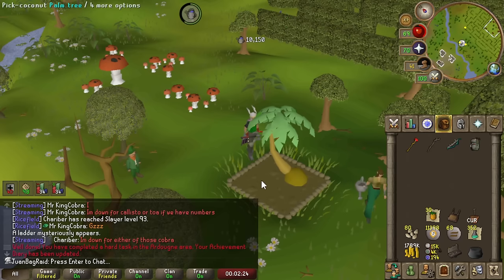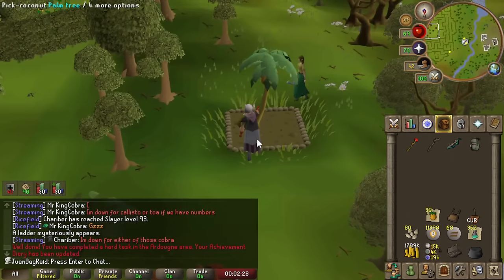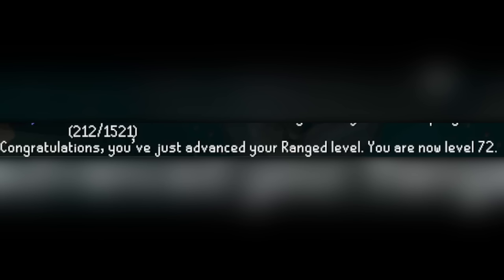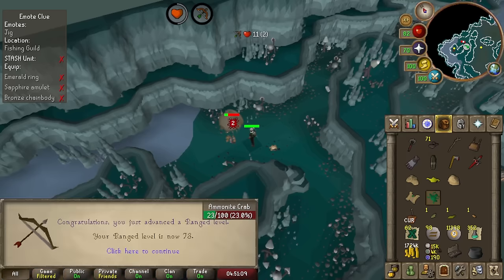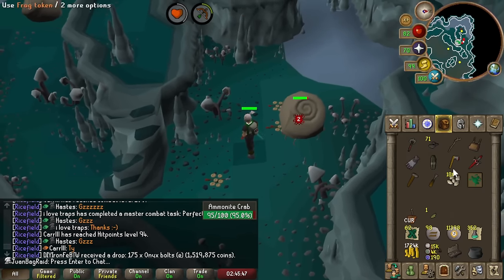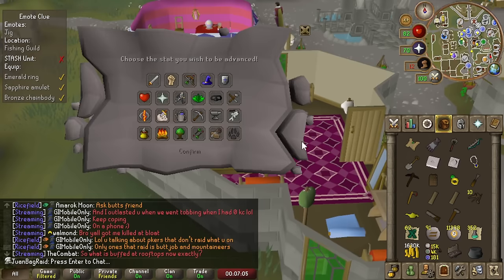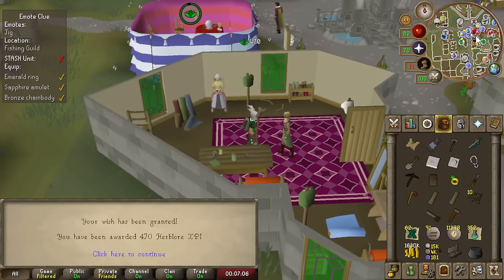We completed an Ardougne hard diary. I just had all these palm tree seeds from way back. Got some more range levels. Frog tokens also give XP lamps, and you can get the XP lamp really easily now — that's so good. We're back at Barrows with some nice runes to start off.